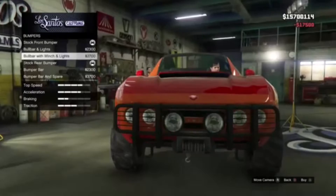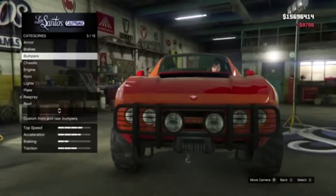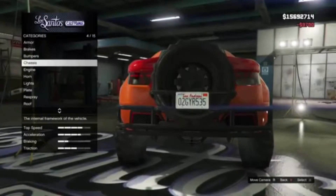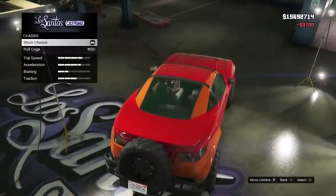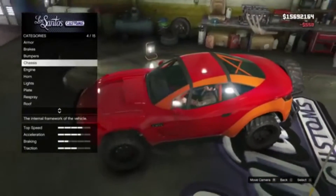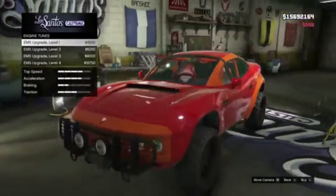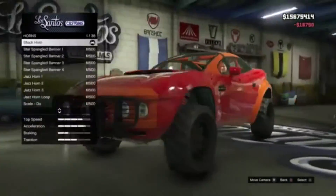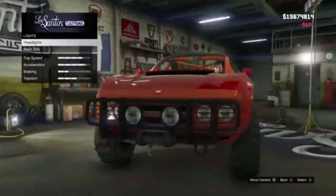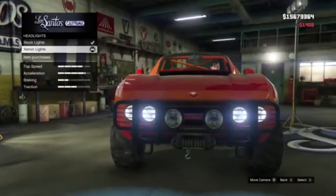Let's see the bumpers — I'll go with that one, and then the back bumpers — I like the tire bumper, it looks nice. Then the roll cage — it adds the roll cage inside, nothing else. Get the engine horn, doesn't really matter, but let's get the lights.